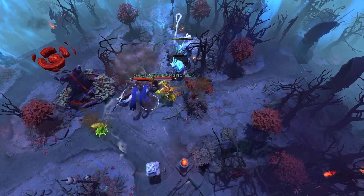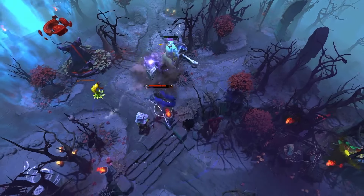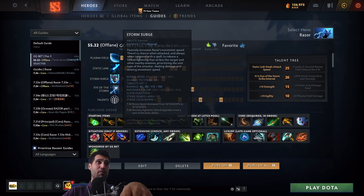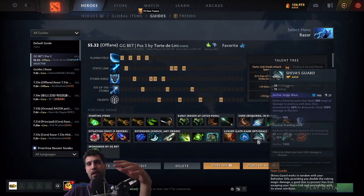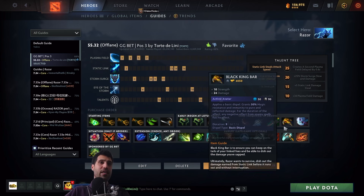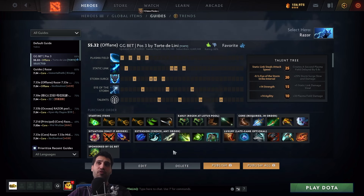If you think — even as an off-laner or pos1 — you still need to farm and carry, and you can do good damage with Plasma Field and Eye of the Storm with just one level in Static Link because you have a great pos2 or pos5 support, then you max out Plasma Field and Storm Surge. Your item build will look similar: Double Wraith Band for stats and right-click, Power Treads, Yasha into Manta Style or Sange and Yasha, then BKB. As a last item, I'd recommend either Blink, Butterfly, or Refresher Orb.